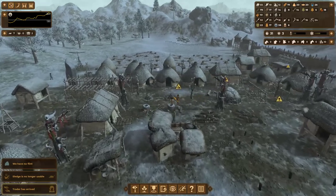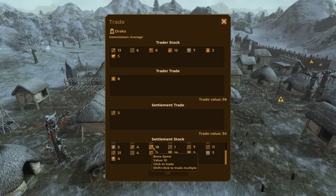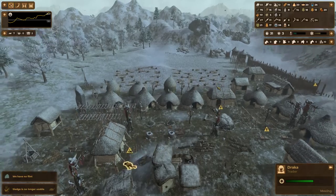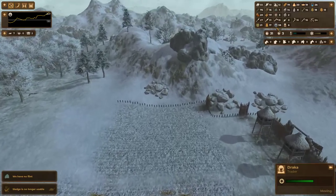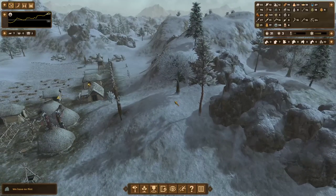A sledge just died so I'm going to replace it. A new trader arrives — fair price, average commission. I'll buy their leather and sell some bone tools and a skin outfit. I can start using skins for trade now because I have so much wool — I'm not going to need to save the skins I have.